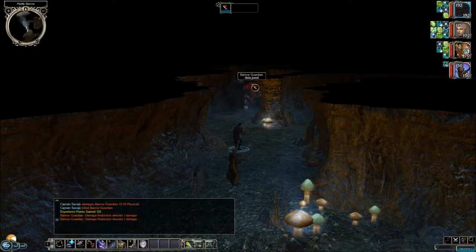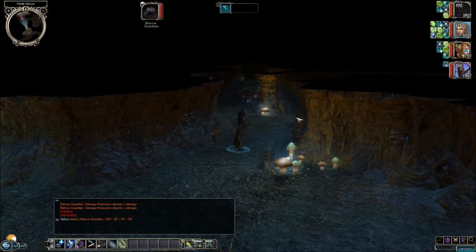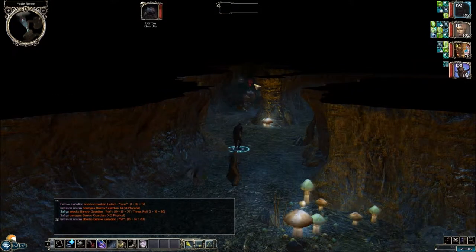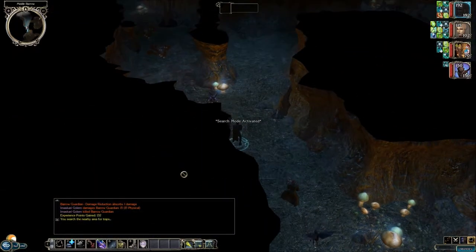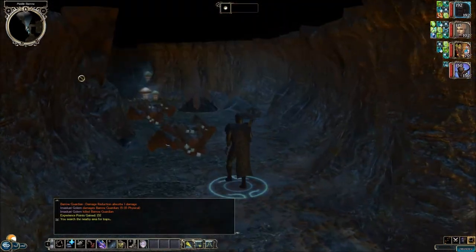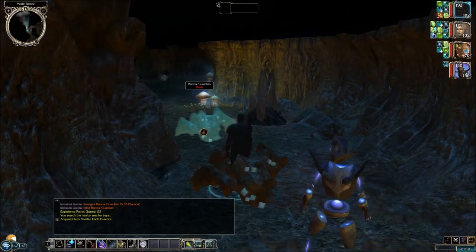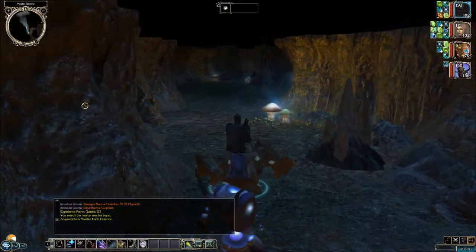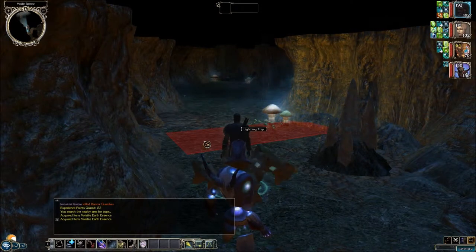Hopefully we'll be able to take them out. Now we do have a room to the right, but we're going to explore that a little bit later — we're going straight ahead for right now. We're going to put on search mode just in case there are any traps up here. Let's search these bodies: we get an Earth Essence, another Earth Essence, and then we have a Lightning Trap up here.